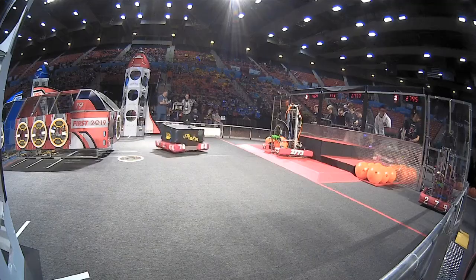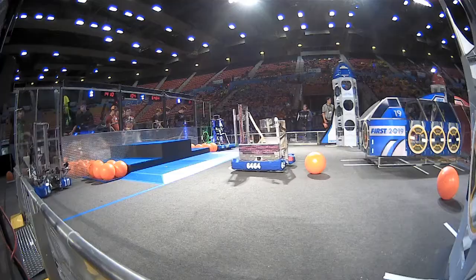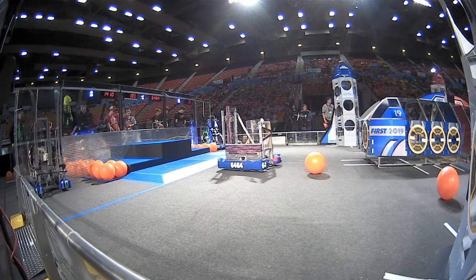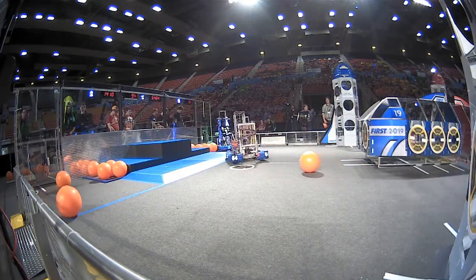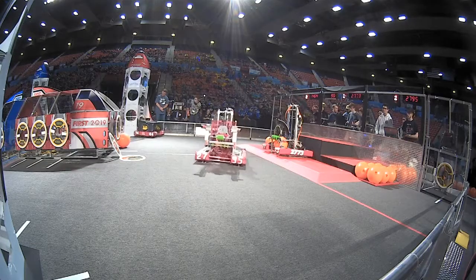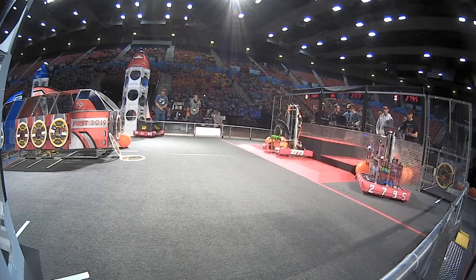Team 2795 grabbing a hatch panel from their human player over on the Red Alliance. 74-64 placing that hatch panel. 64-64 trying to grab one of the cargoes in center field. There might be something stuck underneath their robot — looks like possibly a hatch panel underneath 64-64. The Prime Movers almost grabbing the hatch panel from their human player. They'll try it one more time over on the Blue Alliance. They've got 90 seconds left in match number one for the Oklahoma Regional.